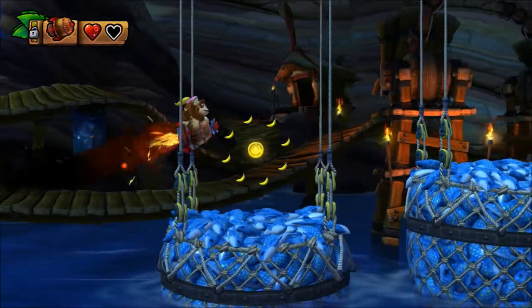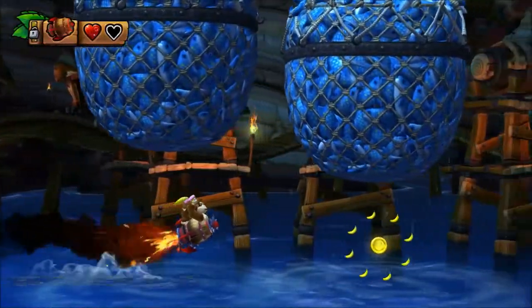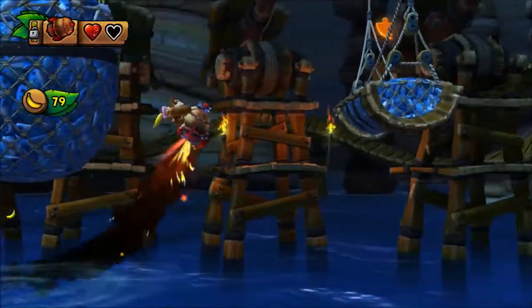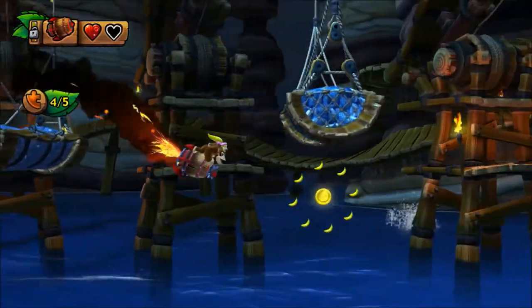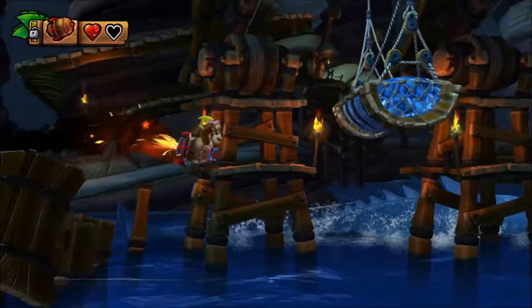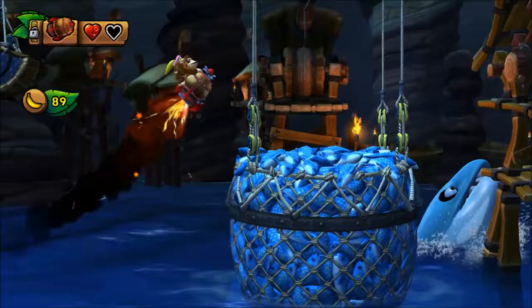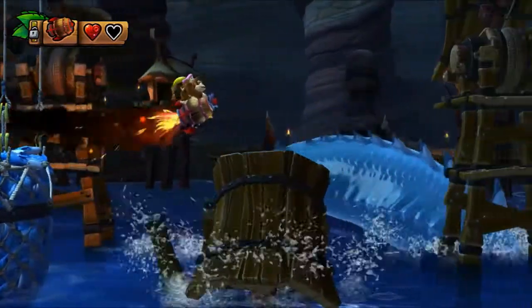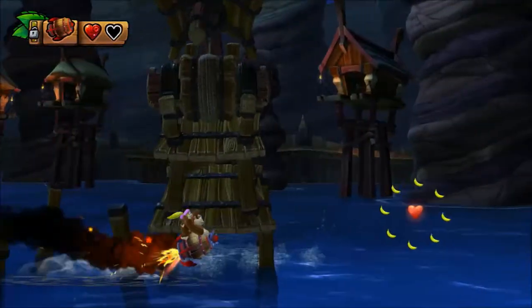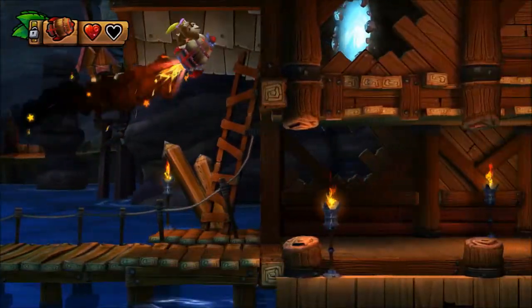The fourth exit is located in level 3-5 Twilight Terror. As you're coming up and grab the N, keep avoiding all obstacles in your way and then you will see a tunnel. You want to head up above that and into a portal.